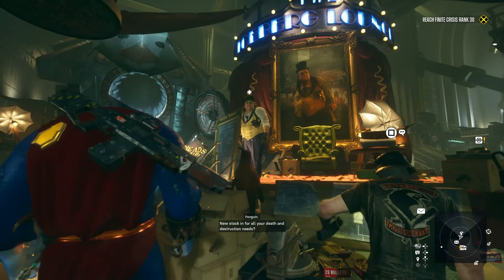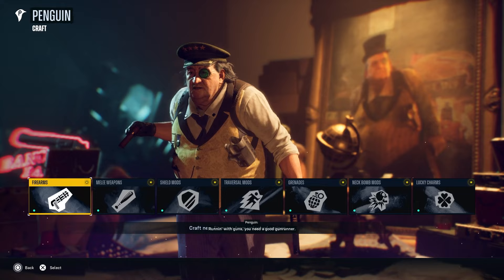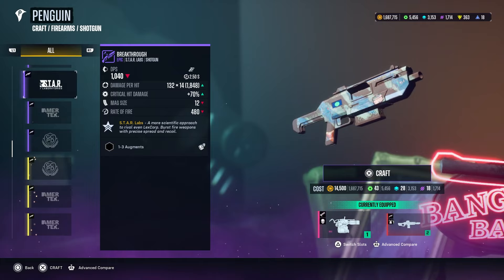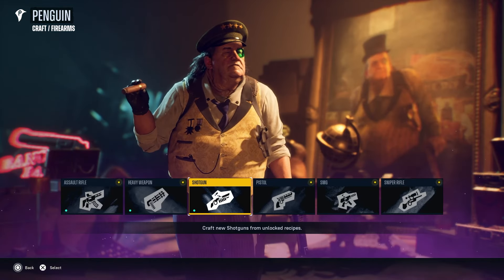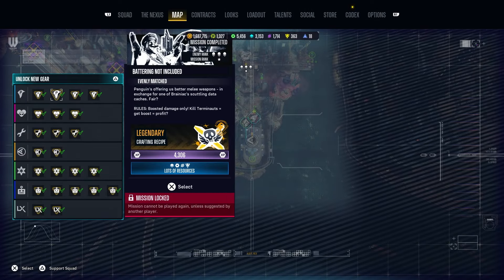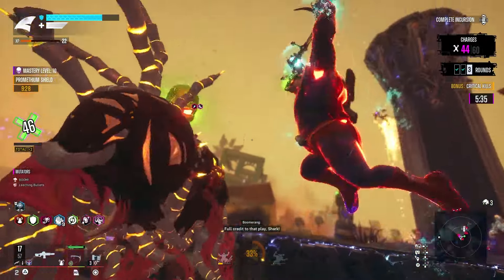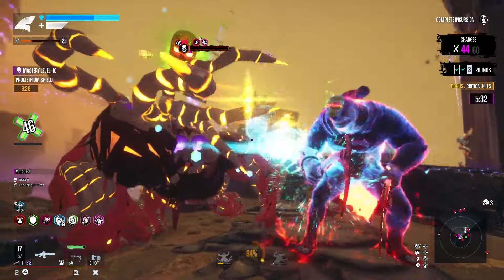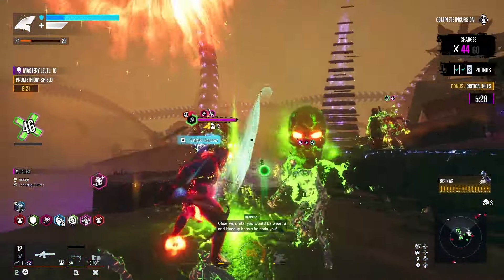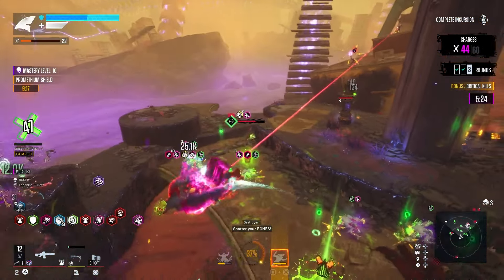Do note — I don't think you're able to craft any of these master weapons through Penguin, unfortunately. When you look through the crafting map and all the different buffs he's able to give, it doesn't mention anything about being able to craft master weapons. So Penguin is more useful throughout the campaign. But as soon as you hit endgame, the incursions are going to be the best option for getting master drops.